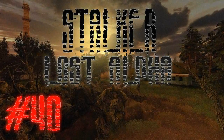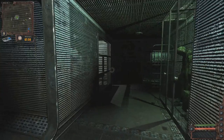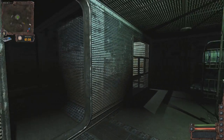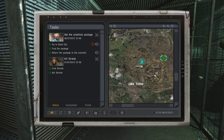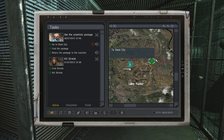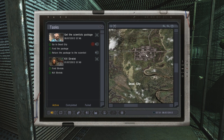Welcome back everyone, welcome back to Let's Play Stalker Lost Alpha Blind. We're in the scientist bunker and we've just gotten a mission to go to the dead city, which apparently is over here. That's the dead city.